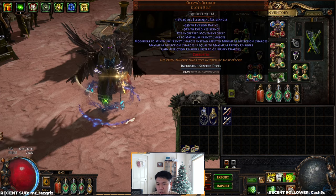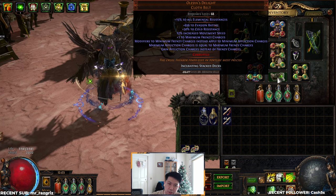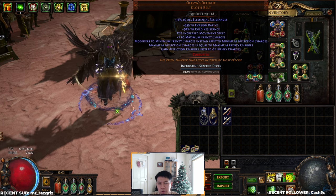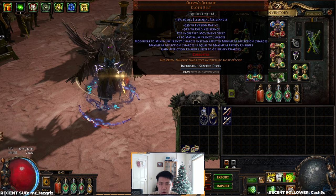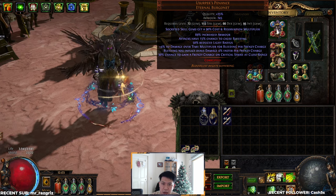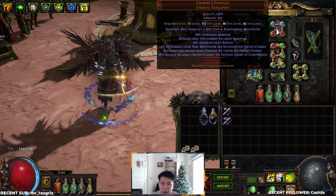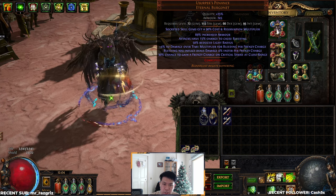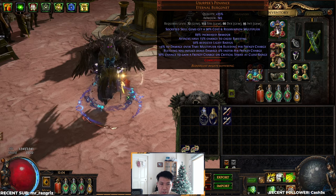This actually makes Olesis Delight one of the best in slot belts now for DOT builds. Previously for bleedbow it has always been Ryslatha's, but Ryslatha's had the downside of creating a big variance in your damage range. This also combines really well with Usurper's Penance, which gives you 4% DOT multi per frenzy charge, so we have 8 total frenzy charges giving 32% more DOT multi, and it also makes our bleeds deal damage 32% faster.